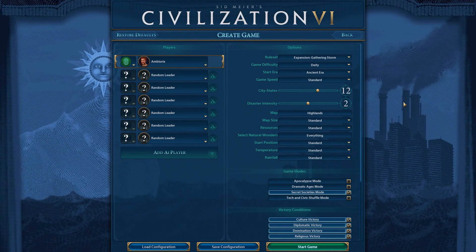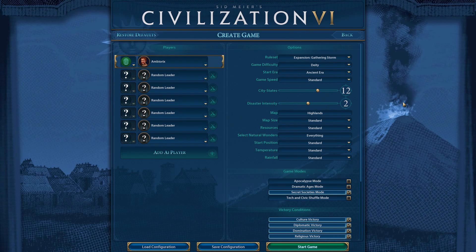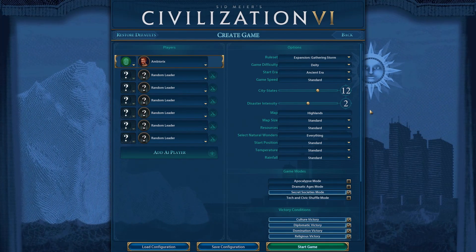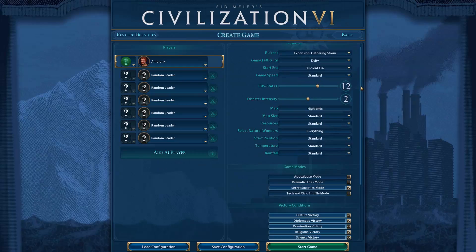Welcome to a new Civilization VI game! Now that we finished a game as Byzantium, it's time to play as the Gauls, which is the other new civilization added in the recent Frontier Pass update. This time we will be playing on the new map template, the Highlands, and it will be a standard size map.